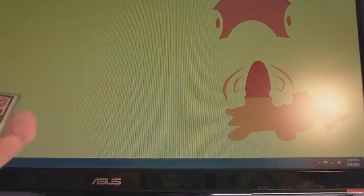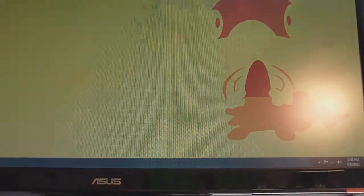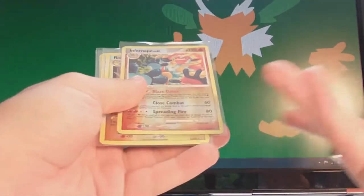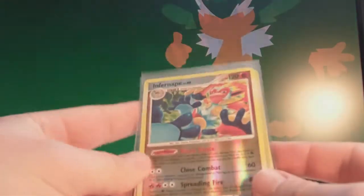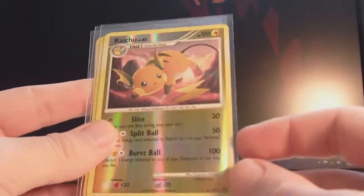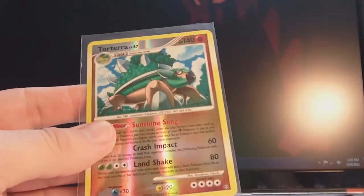Alright guys, so first off I'm going to show you all of the doubles of the rare cards that I got from this box. So we start with the hollows. Now these all happen to be reverse hollow, but they're still hollows. So we have Infernipe, Raichu, Sceptile, and Torterra.